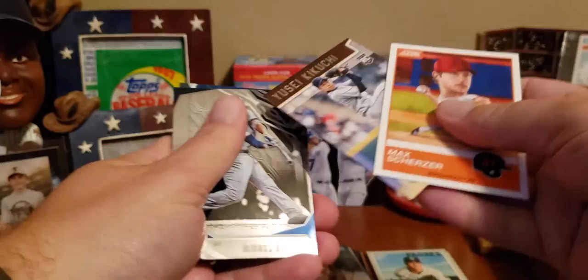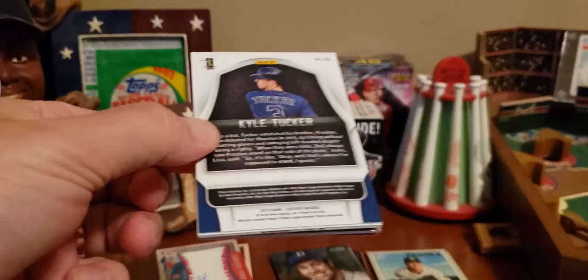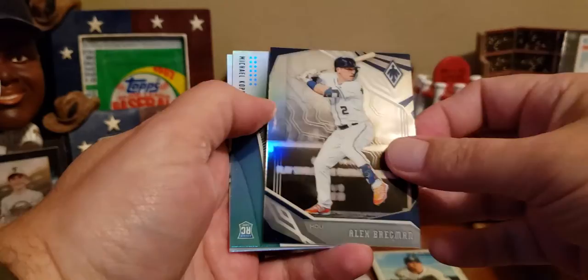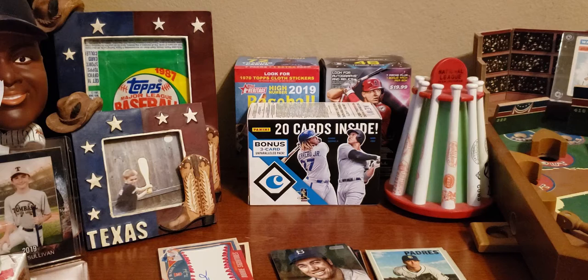There's a future Hall of Famer but not a current one so it doesn't count. There's Max Scherzer — future Hall of Famer as well. Yusei Kikuchi — I'll say that's a hit. There's Miguel Andujar, Anthony Rizzo, and Ichiro — future Hall of Famer. Chronicles have gotten a lot of hits. Then Adam Jones. Here's a hit — this is Luis Urias and this is a relic. Urias is now a Milwaukee Brewer; Padres dealt him away. Here's Alex Bregman — should have been MVP in my opinion. Kopech is a rookie, and Kyle Tucker's a rookie.